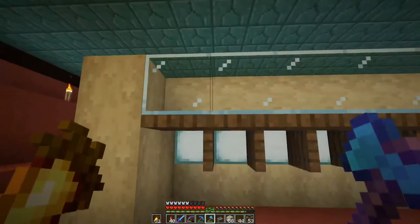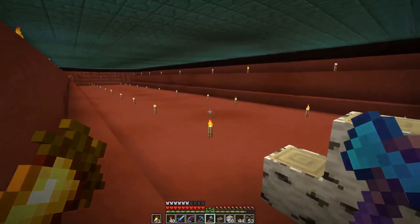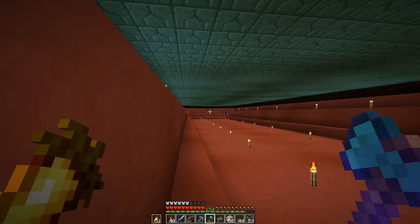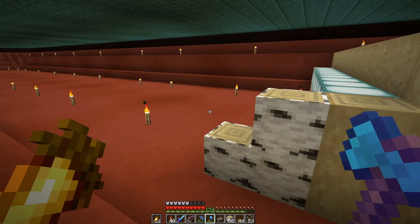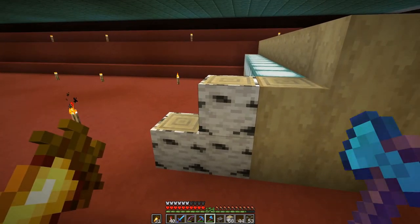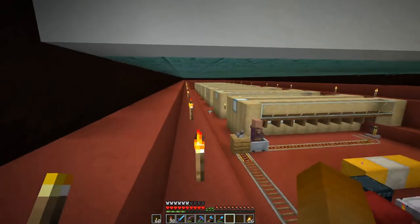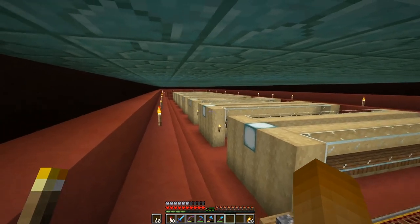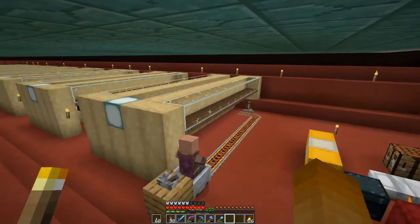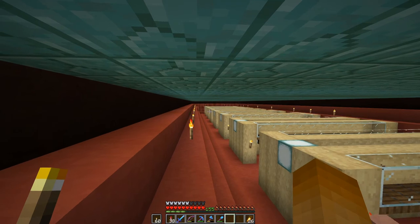For now, with all these villager cells set up here on the ground level, that will complete all the cells. I finished all the cells — each row has ten, and in total I have places for 160 villagers.